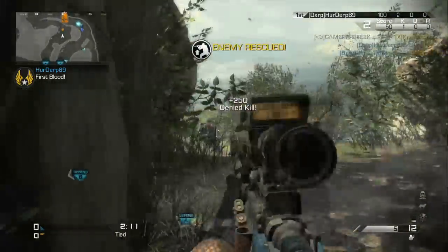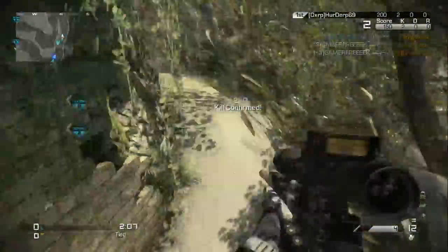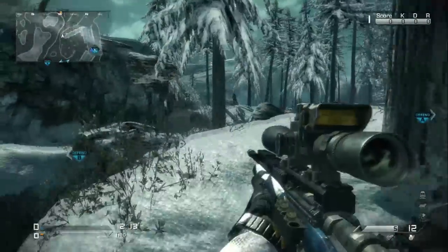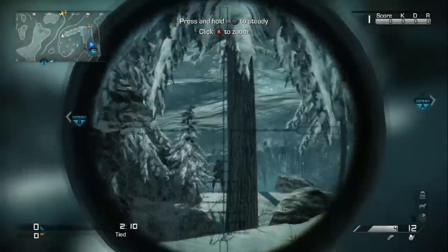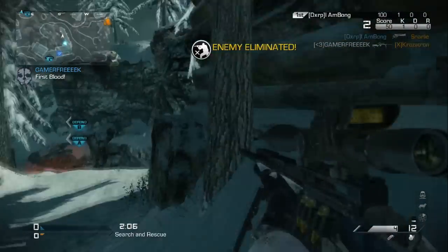The USR sniper rifle is a bolt action rifle. Compared to the L115, which is the other bolt action sniper rifle, the USR has better accuracy, range, fire rate, and mobility. However, its damage is lower. The USR is deadly from the waist up, even though it is not as strong as the L115.